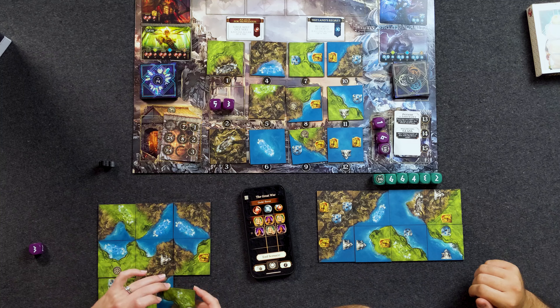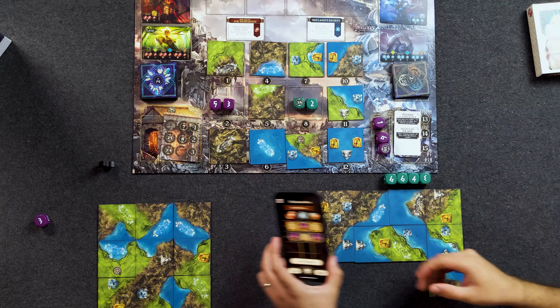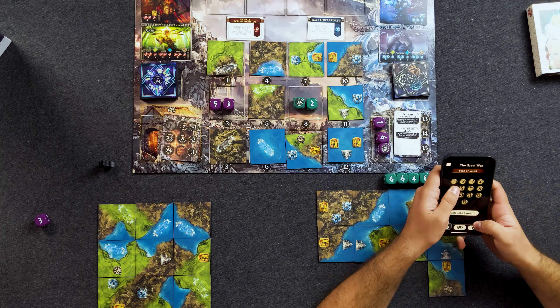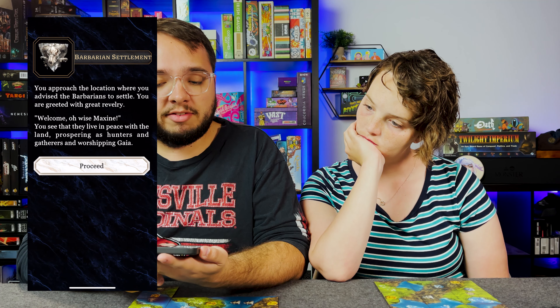I want to talk to the barbarians. I'm going to use six and two to go there and claim that eight tile. And then I am going to scan number five, and I am Maxine. Barbarian Settlement. You approach the location where you advised the barbarians to settle. You're greeted with great revelry. Welcome, O wise Maxine. You see that they live in peace with the land, prospering as hunters and gatherers and worshiping Gaia.